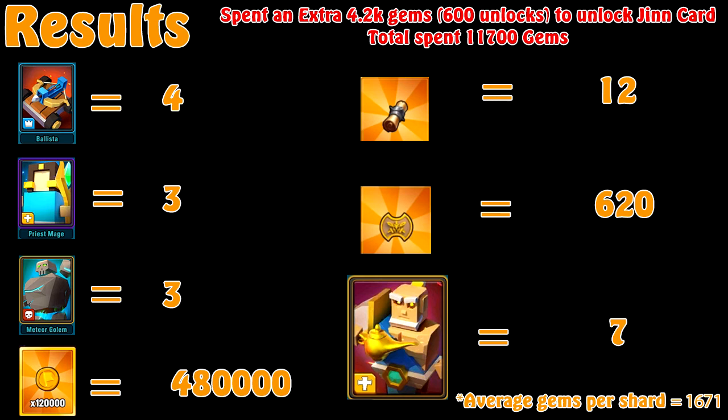That average of 1,671 gems per shard is amazing — it's better than the usual wheel event average. I think usually you're looking at just over 2,000 for a good wheel average, though the wheel does tend to have better secondary prizes than card master. But I cannot complain with this event at all. As long as you can get 2 to 3 of your hero in the card master using just the 300 tactic and 7,500 gems, that's a good result.